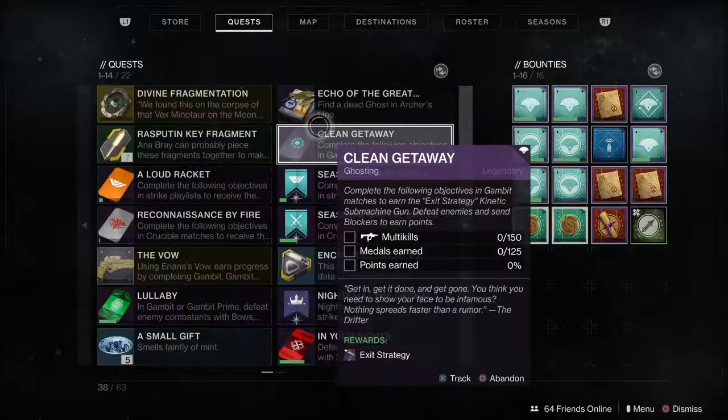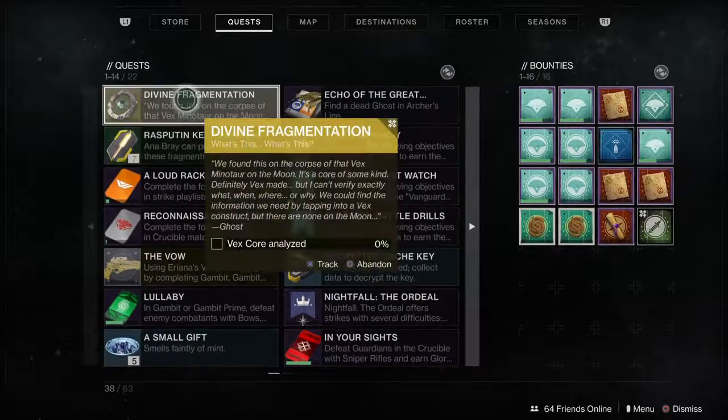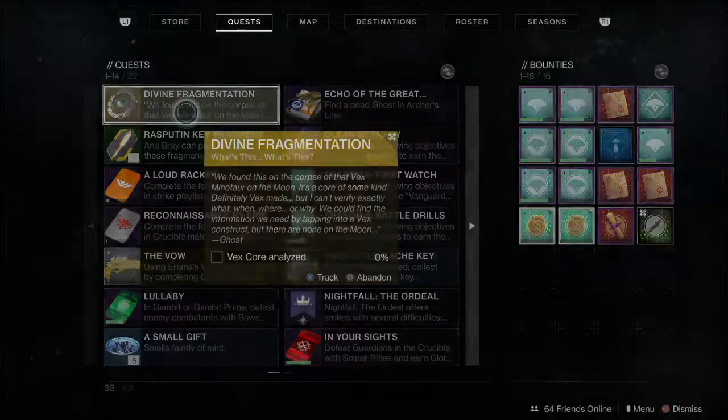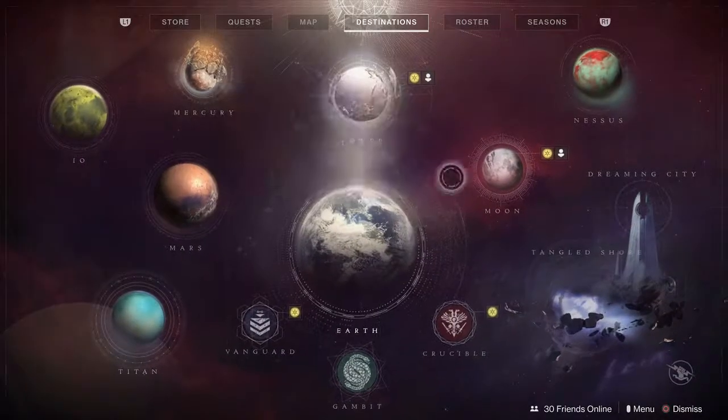The first step of the quest is called Divine Fragmentation, which requires you to analyze three Vex-made constructs. To complete this part of the quest, you need to travel to Nessus to do three lost sectors. The first one is the lost sector in the Artifact's Edge, more specifically this one here.